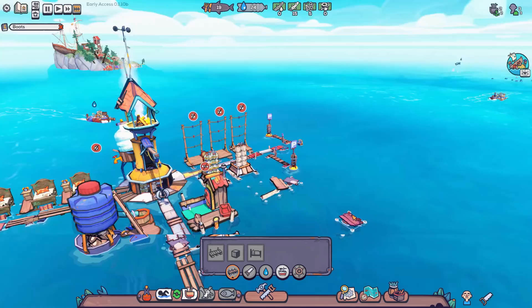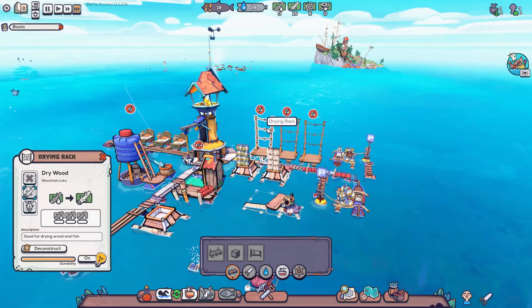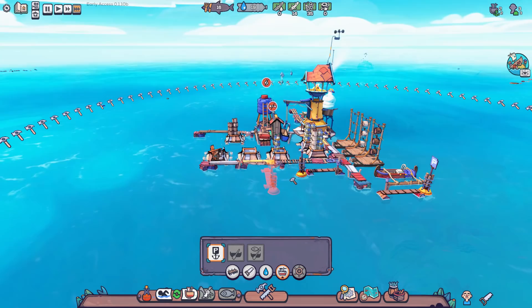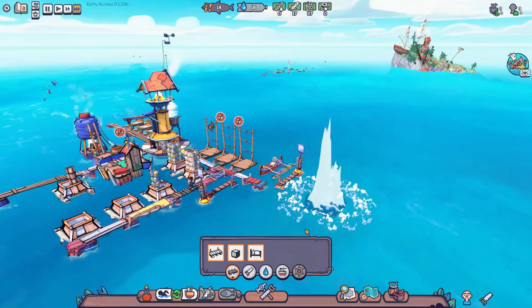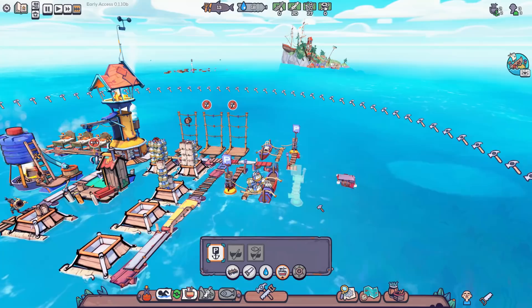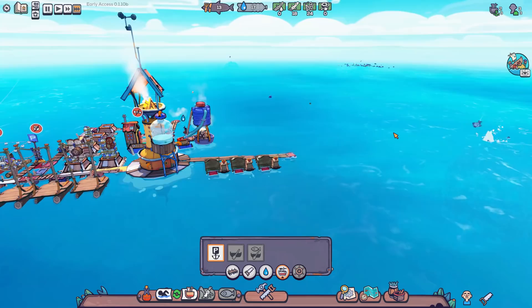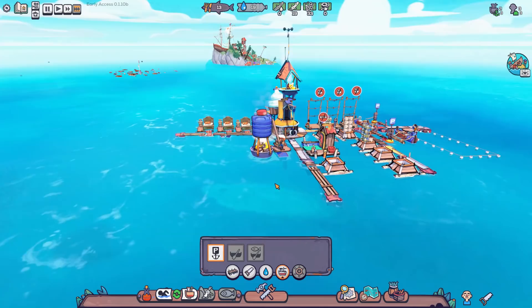We'll extend the walkway down here and add more storage close to where the boats are docking, so they can drop off supplies right away. Wood supply is okay at 15, but food is starting to get low, so I should consider building a fishing boat. I'll extend the walkway a bit more to add another mooring point for a fishing boat, since the more people we have, the faster food will drop.